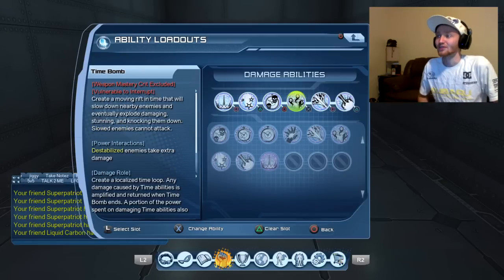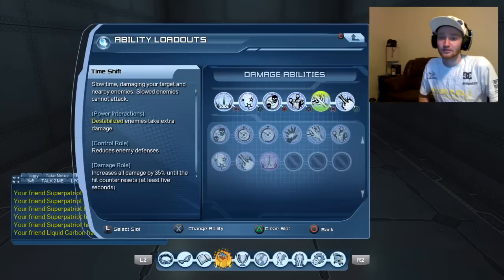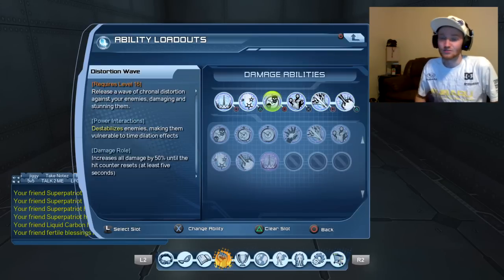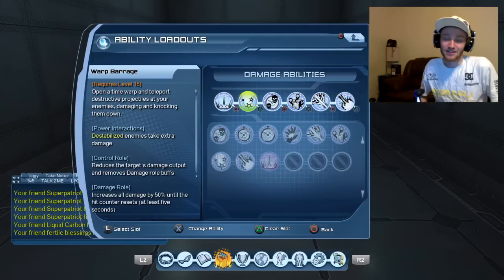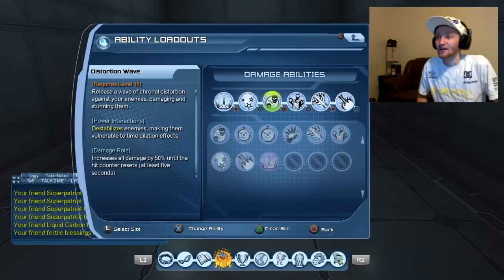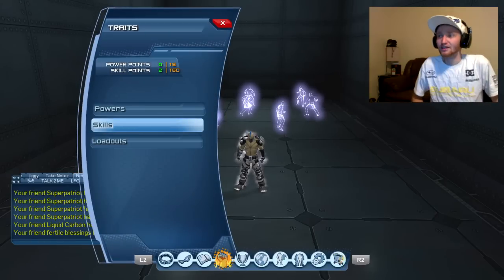The reason I have it set up this way is because I'm used to clipping X and Circle, so I go from time bomb to distortion wave as my PI. I'm used to clipping Square and Triangle because they're right next to each other on the same trigger, and these two are on the same trigger. The last one I use is the only one left by itself besides the supercharge, so that makes sense. If it feels good for you, use it that way — otherwise change the order however you want.